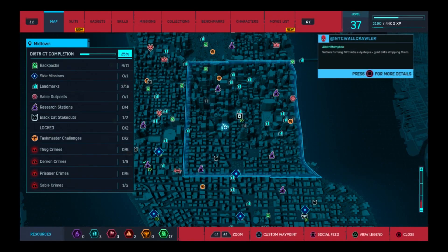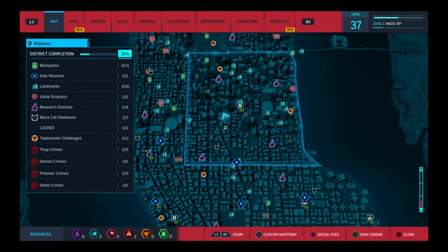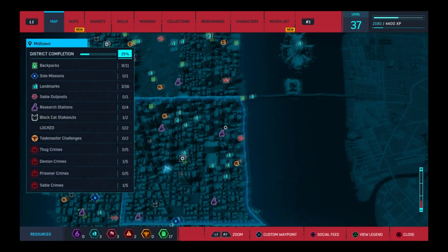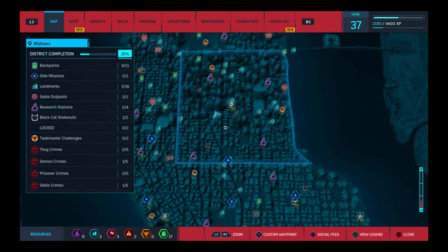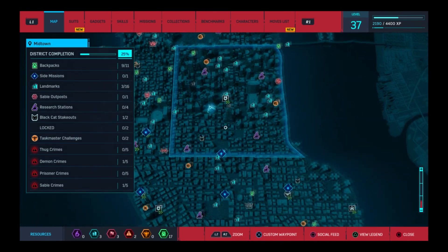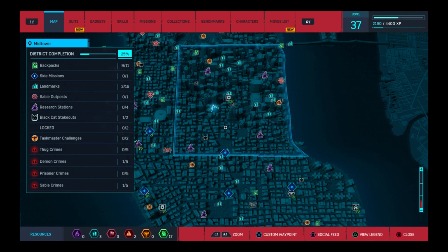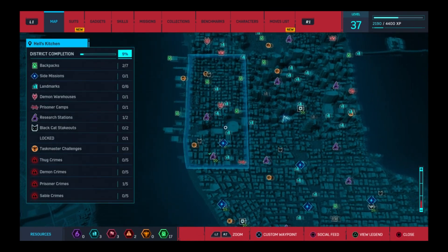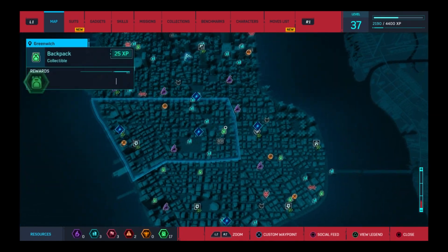We didn't do the objectives which sucks, but we do get points for it. As I said, there's thug crimes, demon crimes, prisoner crimes, and sable crimes — and basically they won't show on the map. You'll have to go around the entire area; the area I'm in is Midtown. You'll have to go around that entire area and find where everything is. They are spread out throughout each district and there's a total of 20 in each district, so that should give you plenty to do.